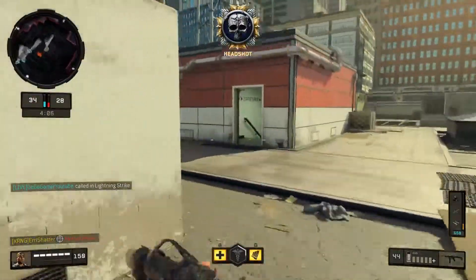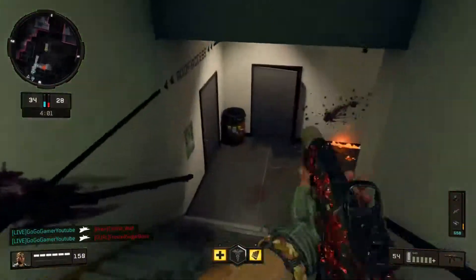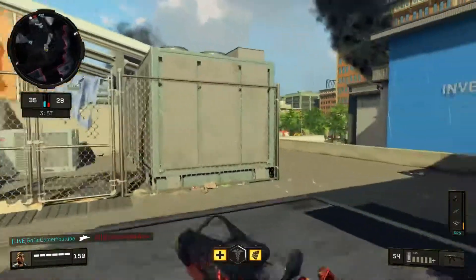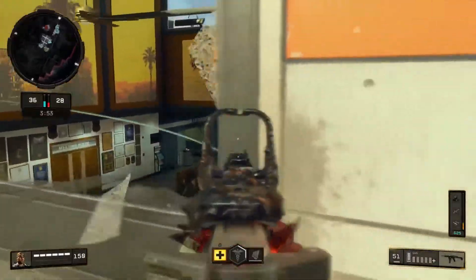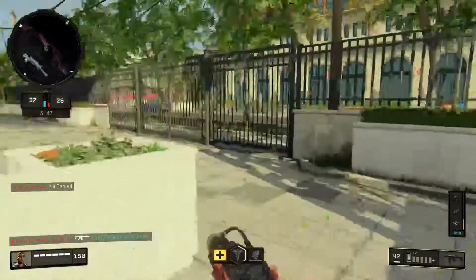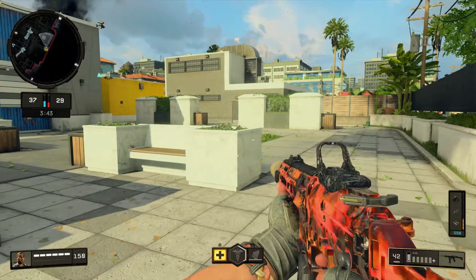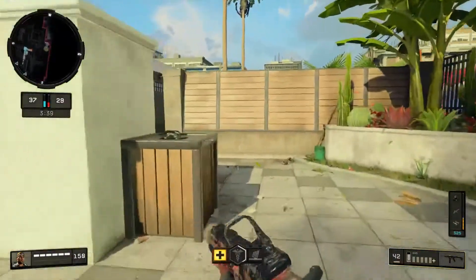That brings us to our next attachment — I love running the Grip on the GKS. Whatever can make this thing hit as many shots as possible is kind of important, as it does have that lower damage profile — the lowest of all the submachine guns. You're going to want to make sure each and every one of those shots hit. The Grip is also going to be useful in those long-range engagements, which we discussed is possible with the GKS given how accurate it is.